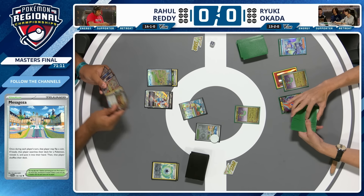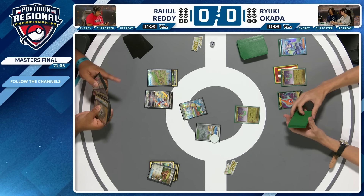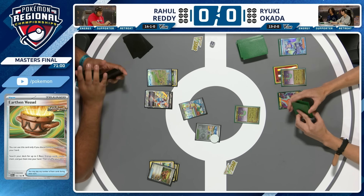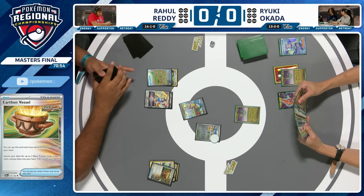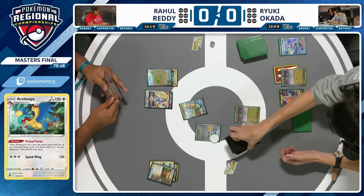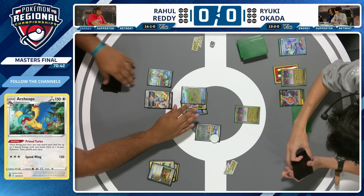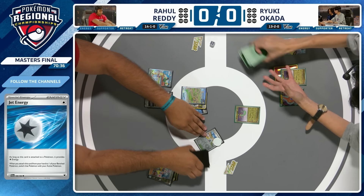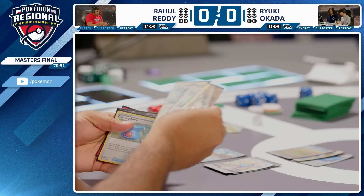You could actually get Iron Hands rolling with one Archeops, but it's generally a very bad idea to only get one out. Earthen Vessel discards the first Archeops, and if we can get a second Archeops, things are going badly for Ryuki — not only will Iron Hands get a KO, it'll take an extra prize doing so. Jet Energy maneuvers Iron Hands into the active. We're going to see an Iron Hands for Rahul. If Rahul can get the second Archeops and a way to discard it, he'll use Summoning Star for maximum value. We see an Archeops and an Ultra Ball — two Archeops!